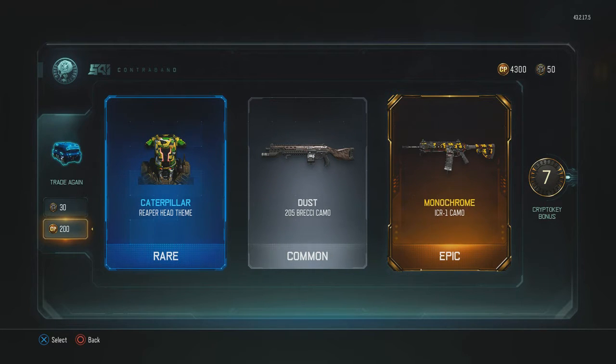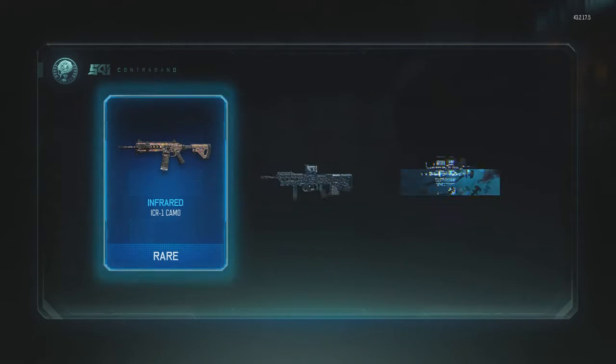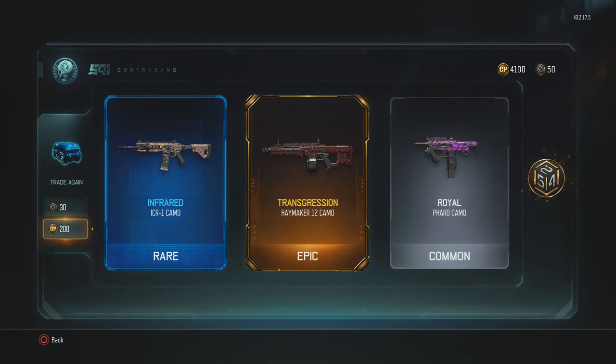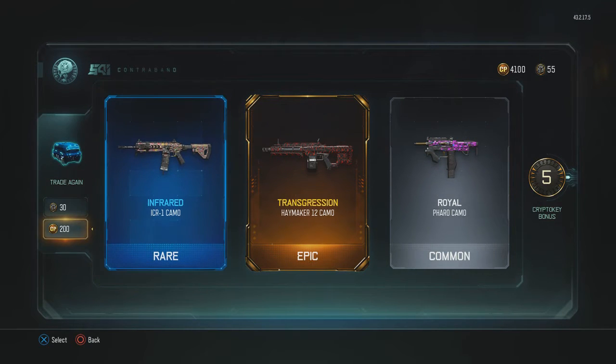Monochrome — honestly it's not that bad, I just... it's not a preferred camo for me. Got some in the middle here. I think... I have some good camo for the Haymaker, but I don't really use that gun that much anymore. We also got... Infrared? Wait, Infrared? I don't even know how to say that.